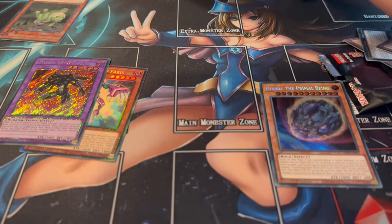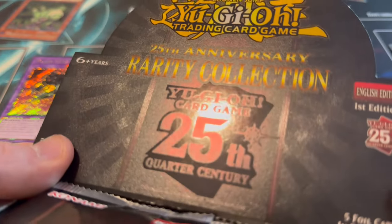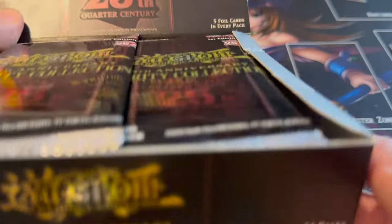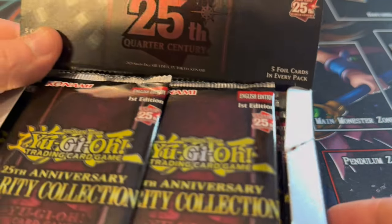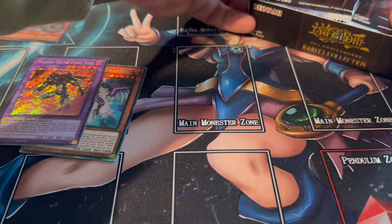Time to open box number two. It's quite nice because the box has a foil finish to it as well - it's sort of a Collector's Rare box. You can see it's foiled around the sides. Nathan is going to sort out the cards and pack them up.